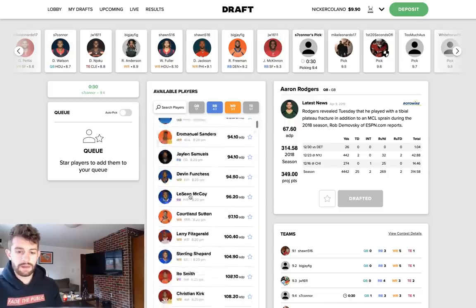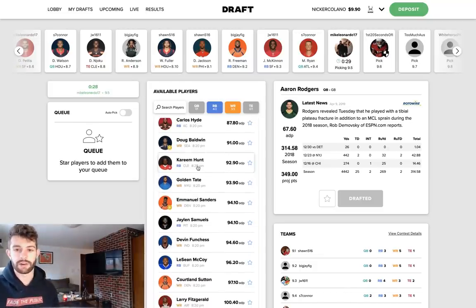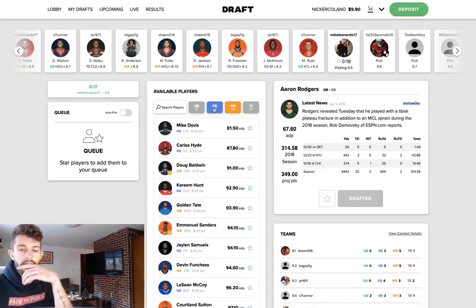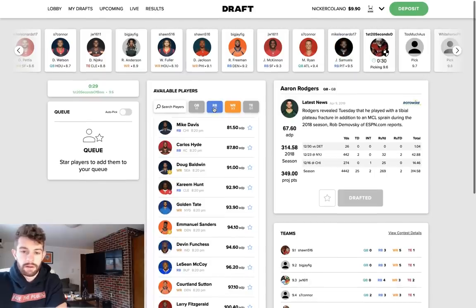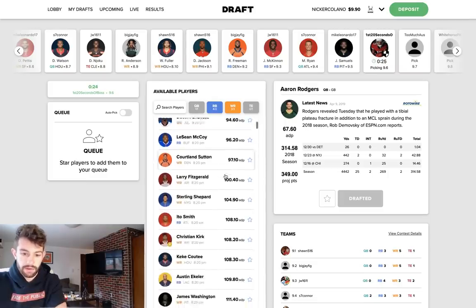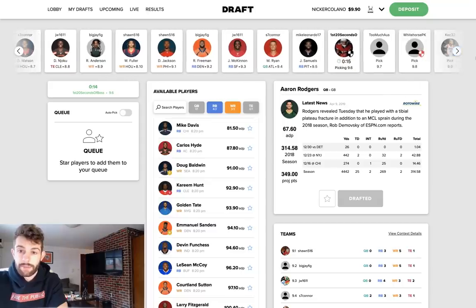I haven't touched Kareem Hunt yet in any of these. Oh, two quarterbacks there Scott — you could have waited on that one man. I have no faith in Jerick McKinnon with Tevin Coleman and Matt Breida there. I've been drafting a shitload of Matt Breida in like the 12th or 13th round because he's always the one that falls out of those three. I actually think Matt Breida might be the best running back in that backfield — I'm not even sure it's close. Jaylen Samuels has been a popular ninth round pick for me as well.